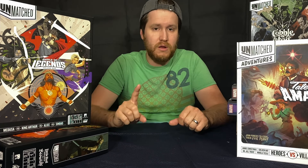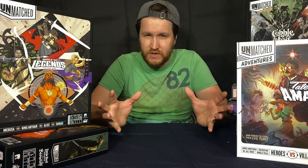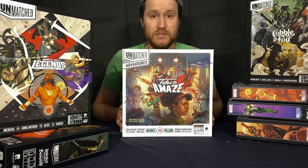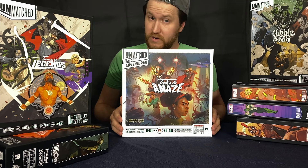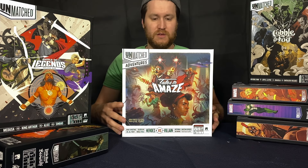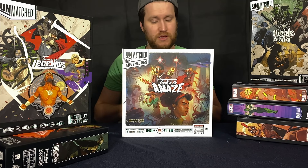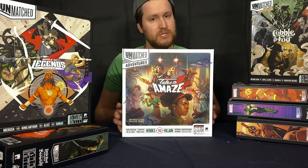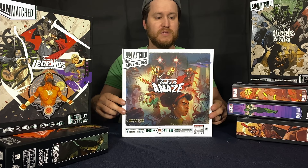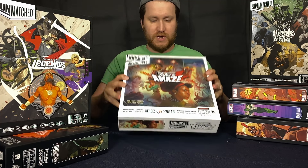But if I had to pick just one box that's currently out — if I could only get one box for the game and you're looking for the most complete, self-contained set in one thing — it would be this right here: the Unmatched Adventures Tales to Amaze. It comes with four fighters: Annie Christmas, Jill Trent, Nikola Tesla, and Golden Bat. A good variety of historical figures versus comic characters. They're all playable in the regular Unmatched, on a double-sided map, but you also get everything you need to do the cooperative play or solo play against the game. Four fighters, two villains, multiple ways to play — this is the best purchase for the most bang for your buck in a box.